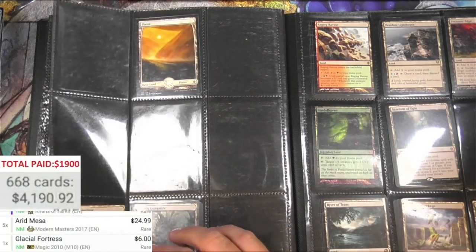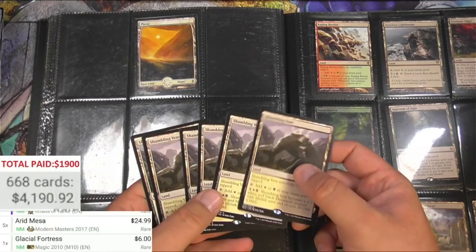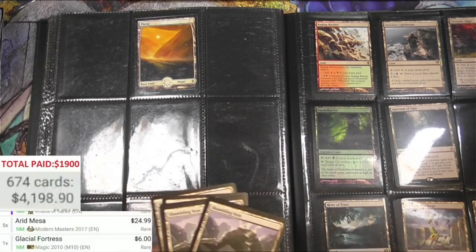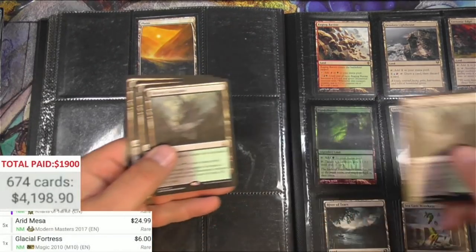Now I'm really wondering what's in those sleeves. Is that a cube? Shambling Vent - wow, one two three four five six Shambling Vents! Let me scan them all since they've already been on the list.